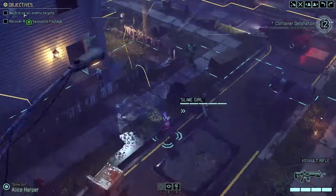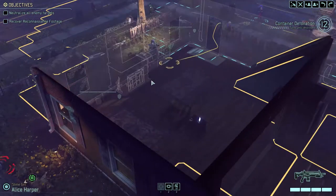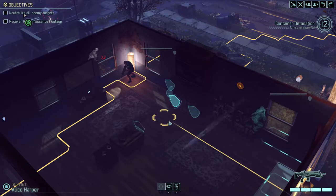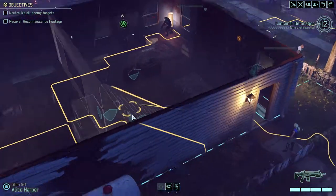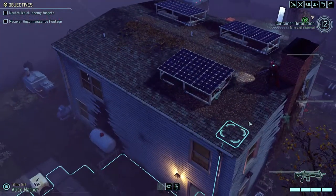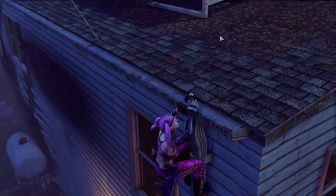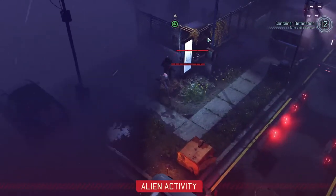Running. We only have Alice left to move into position. She can't take that corner over there — those bookshelves are obstructing the way, which is odd since the other bookshelves aren't doing anything. Alice, you go and support the sniper. There we go.